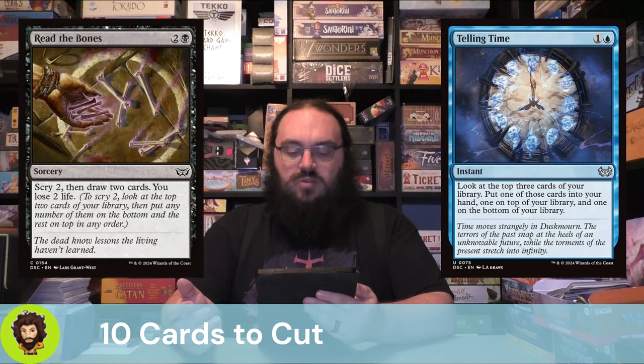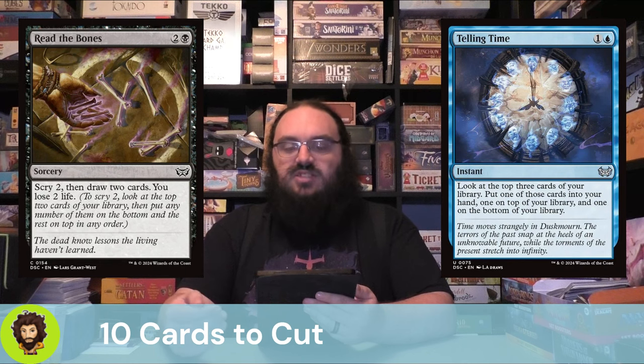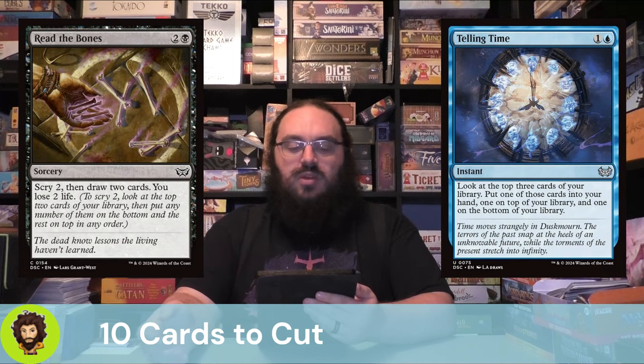Read the Bones is a sorcery speed draw card, so we already don't like it. It does Scry 2 before we draw cards, which normally is great, and if we had a way of doing this at instant speed we'd keep it. But the Scry 2 then draw 2 means we're not setting up any miracles. The two life it costs in addition to two and a black to cast is incidental and fine, but we're really trying to set up those miracles and get them as often as possible.